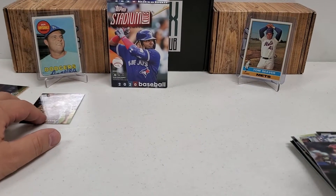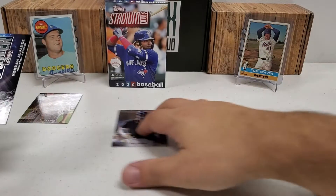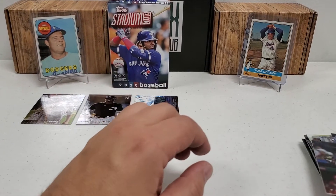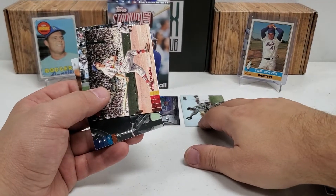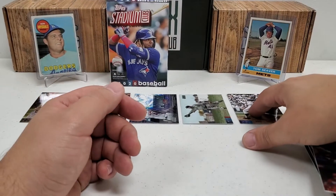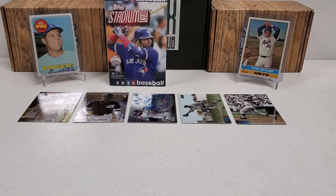My top five — I'm going to do that Dylan Cease Chrome number one. Maybe I'll show you guys an overview of these cards at the end of the video. Luis Robert number two. Probably do that Power Zone Alvarez rookie at number three. I got my oldie set in here — I'm going to give Babe Ruth number four, even though it's a base card. And I'm just a sucker for Sandy Koufax — so that's going to be my number five card right there, personal preference. I do love Sandy Koufax.